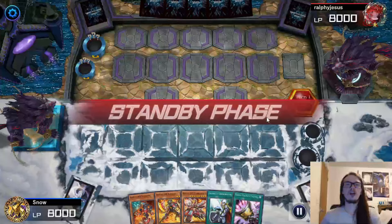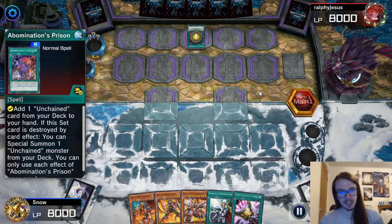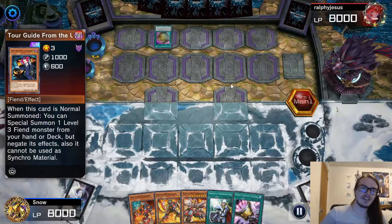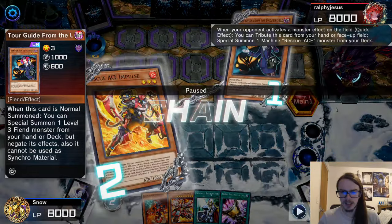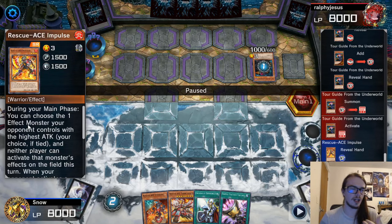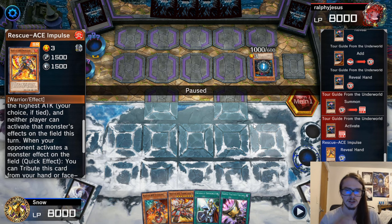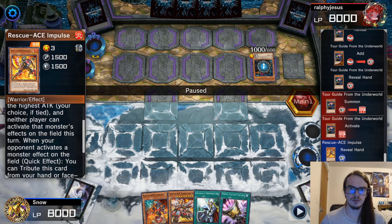Let's hop to the replay and show you how this deck performed. Here we are going second and we did draw Impulse, which is nice. My opponent is on Unchained — this was actually probably the coolest duel I had with this deck. My opponent reveals tour guide. I don't have anything for that. They're going to grab the tour guide and activate its effect. I go for the Impulse, which is actually nice, because had they not gone for tour guide I might not have been able to utilize it — it specifically has to activate when your opponent activates a monster effect on the field.